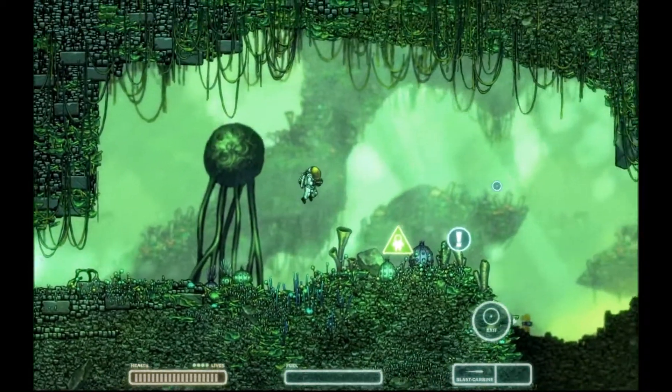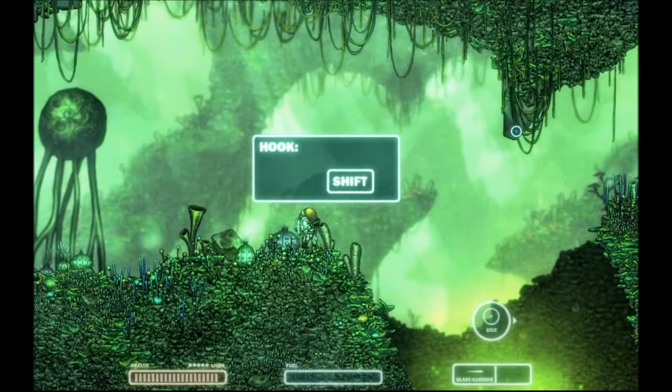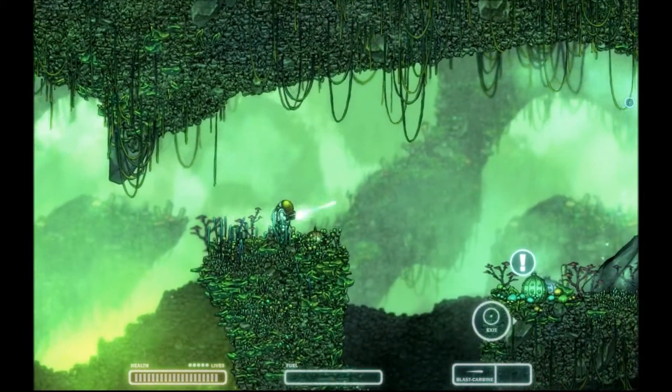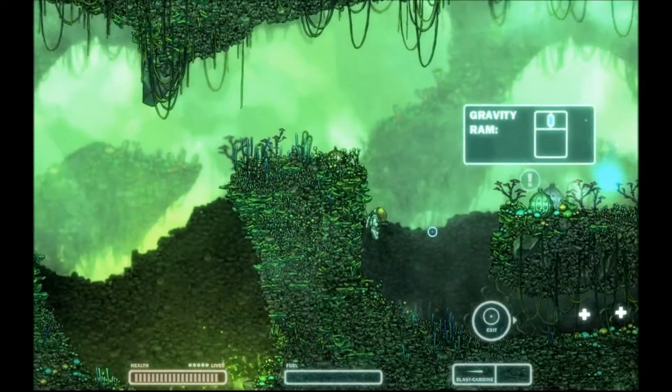It looks like we are full on health, so I'm not too worried about it. We just picked up an extra life. It shows us to use our hook here to cross this little pit. Grabbing that and jumping right across. Any more enemies around here? Let's see if we can sneak through. There's that little spiky thing - I don't know what that's called. Gravity beam? Gravity ram?